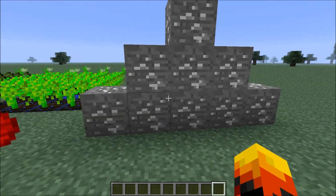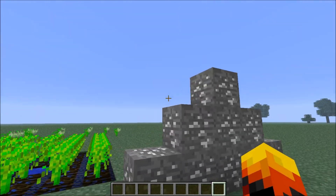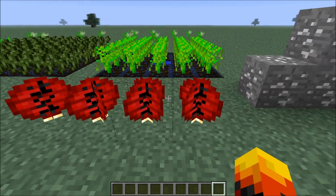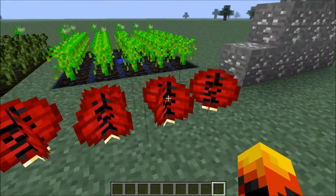Over here we have a new type of ore that you can actually dig up in your world called Salt Ore. I'll show you what you can do with that later. You can also craft these Asian paper lanterns, and if you hook them up to redstone they will light up.